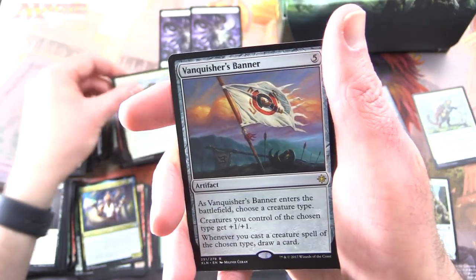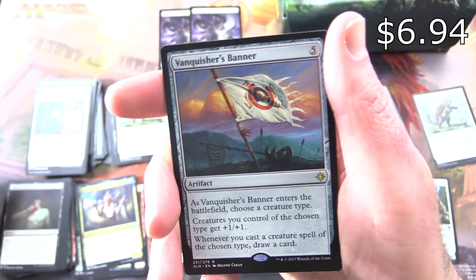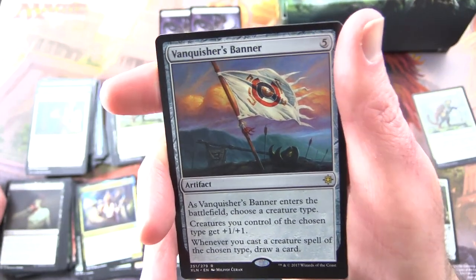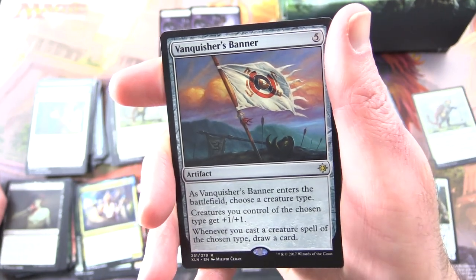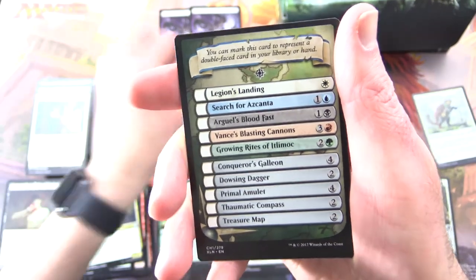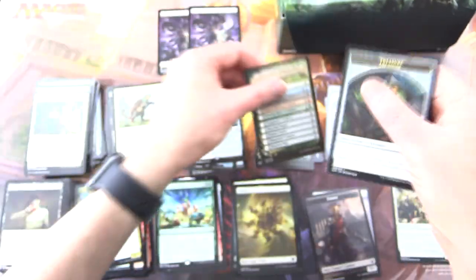And the rare is Vanquisher's Banner — an artifact for five. As it enters the battlefield, choose a creature type. Creatures you control of the chosen type get plus one, plus one. Whenever you cast a creature spell of the chosen type, draw a card. Not bad. Plus a checklist and treasure tokens.